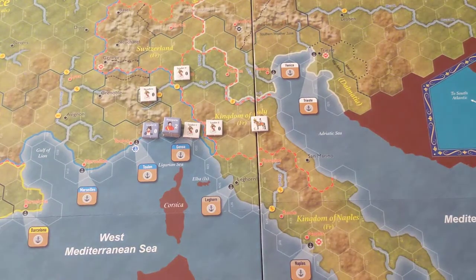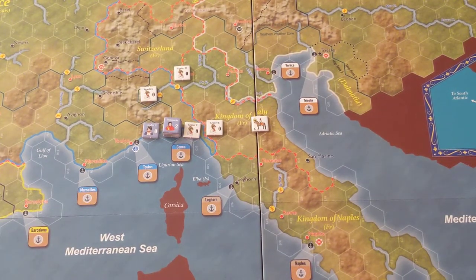Reading BoardGameGeek, some questions come up, and the answers really were: just keep in mind you're pro-French or anti-French. You're not doing your own thing. You could probably come up with some kind of variant, but just know you'd be doing a variant. The intention of this game is you're either with the French, or against them, or neutral. Spain isn't doing its own thing independently.